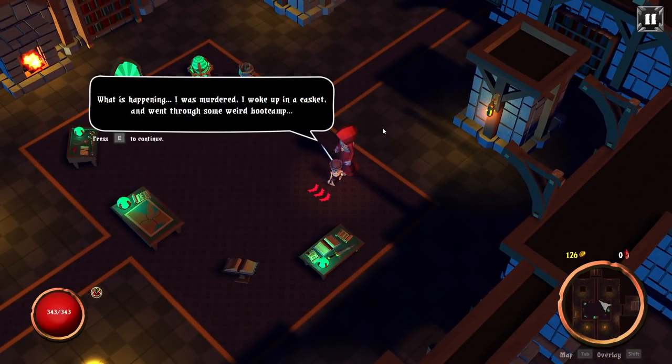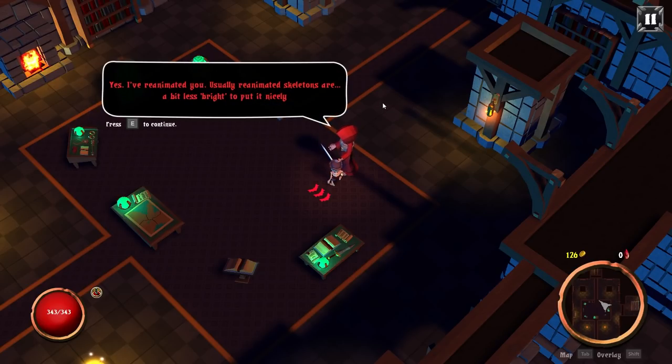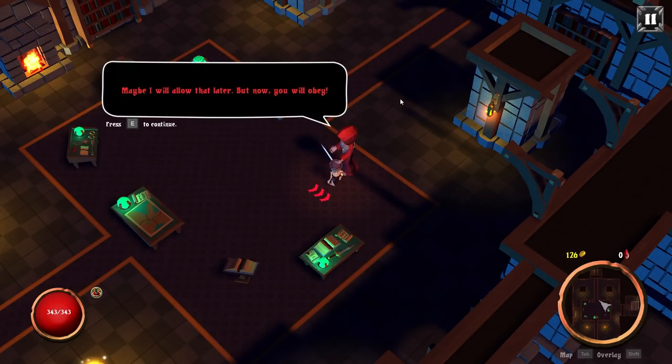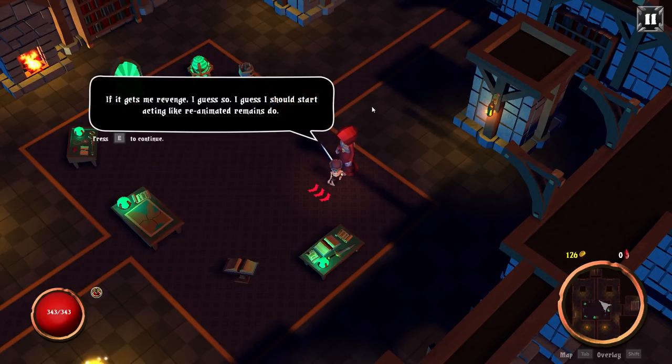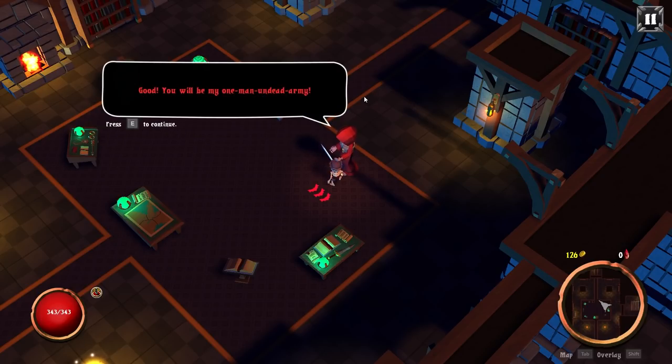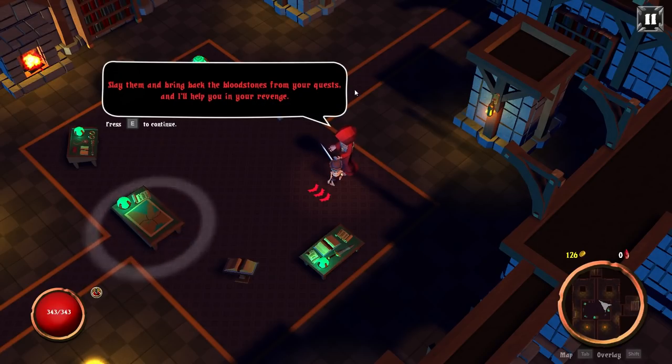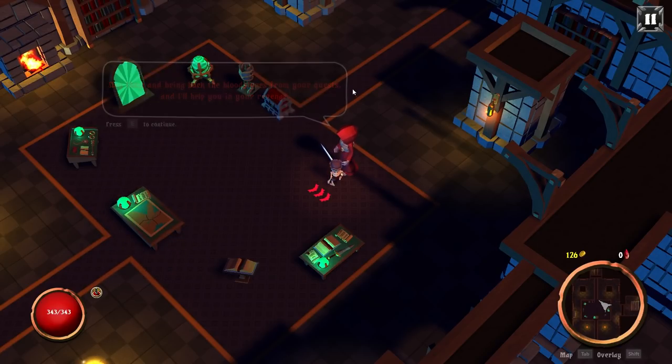What is happening? I was murdered. I woke up in a casket, went through some weird boot camp. Yes — I've reanimated you. Usually reanimated skeletons are a bit less bright, to put it nicely. Who did this to me? I will make them pay. Maybe I'll allow that later. For now you'll obey. If it gets me revenge, I guess so. I should start acting like reanimated remains do. You'll be my one-man undead army. Find some of my enemies from the map, slay them and bring back the bloodstones from your quest, and I'll help you on your revenge.